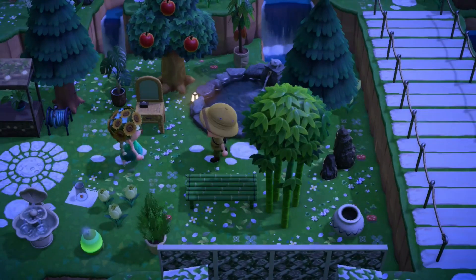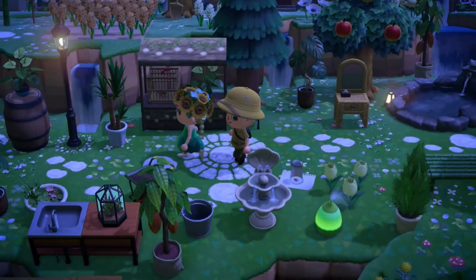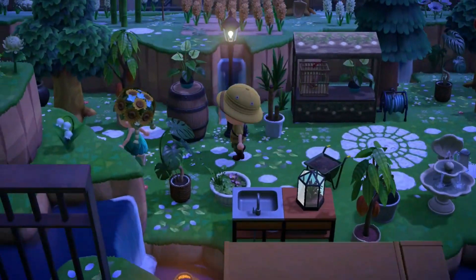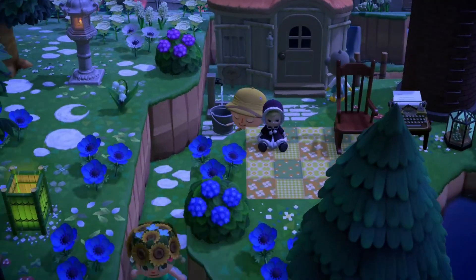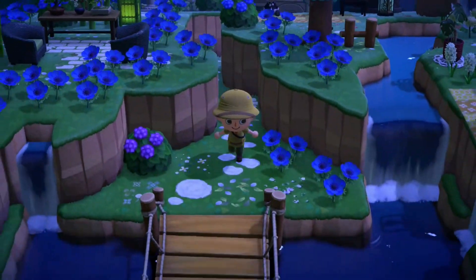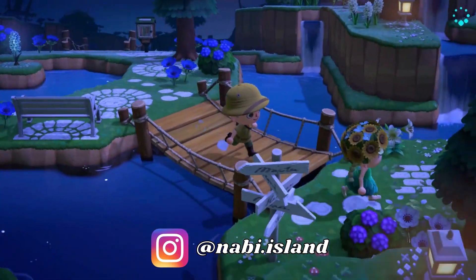Oh my gosh, here we've got a little hot spring with some bamboo. That bridge on the right looks so good. These little circles are really cute. I don't think she made any of the custom designs herself — they're all on her Instagram and I really like this blanket. Most of the custom designs she used are available on her Instagram, so I'll link that.